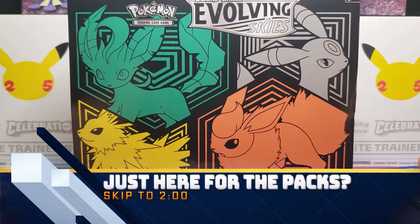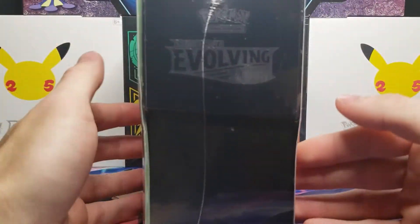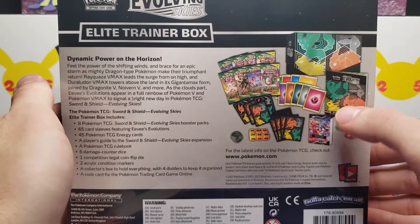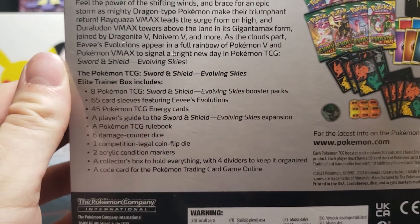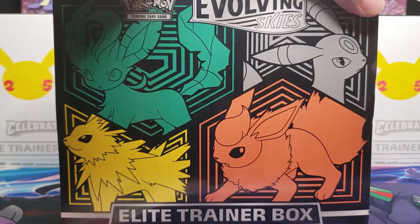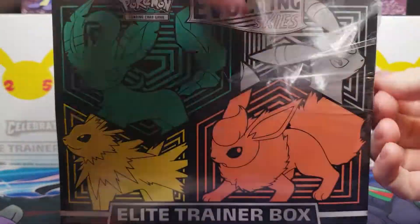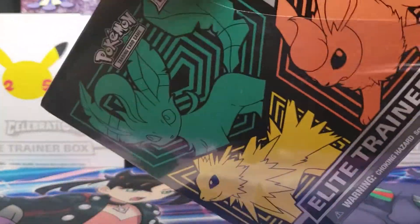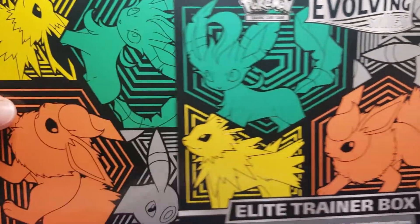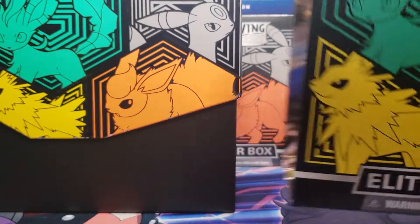Evolving Skies is back! We have finally got an Elite Trainer Box for Sword and Shield Evolving Skies. I still need to get the other version, but as you can see I actually have two of these. This version features Jolteon, Flareon, Leafeon, and Umbreon. Evolving Skies has been a very popular set, and Pokemon has been slowly releasing more Booster Boxes, Elite Trainer Boxes, and packs in general. Evolving Skies might be one of the most popular Sword and Shield sets, not including special sets like Celebrations.